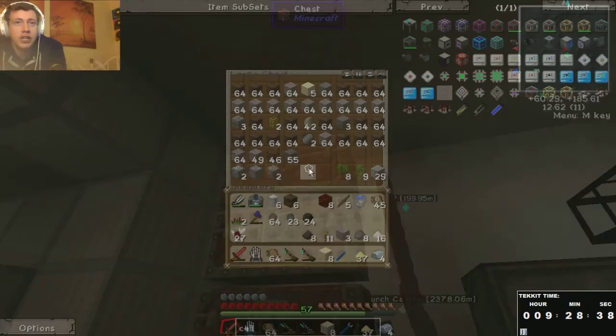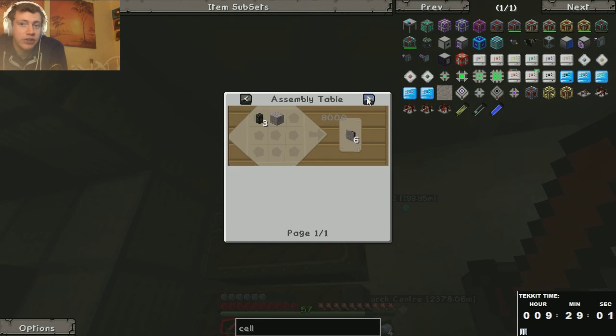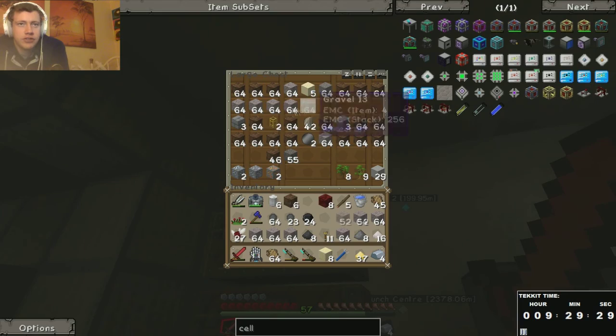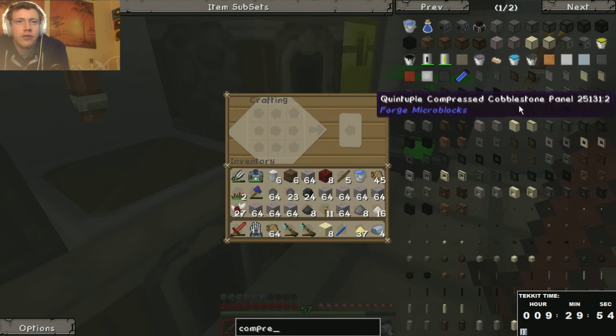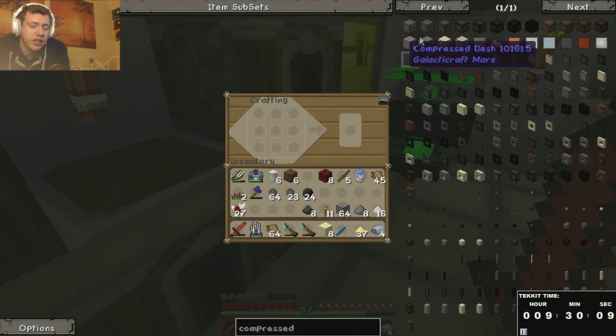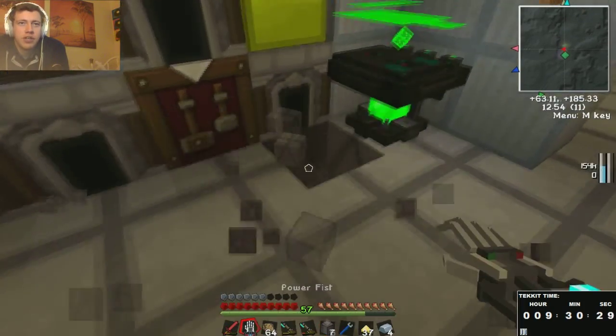Because I couldn't be bothered to go and get saltpeter from the nether, I found out you can actually get niter — which is one of the ingredients for gunpowder — by pulverising sandstone. So I just kept making loads of sand, turning it into sandstone and then pulverising it. But it just took so long to do it this way. Even at the time I was thinking, oh, this has taken way too long — this is so boring. And don't forget, this is sped up like four times.